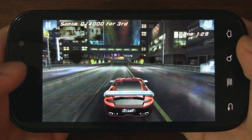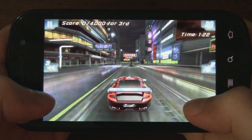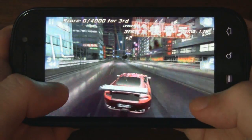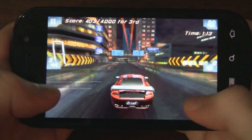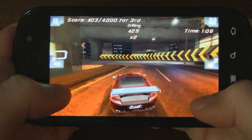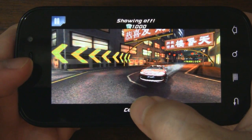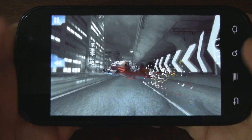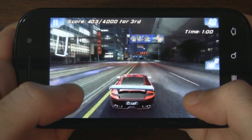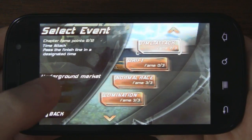Obviously it wouldn't be a Fast and Furious game without drift mode. Basically you want to earn points for sliding around corners — to do that you apply the brake and you can see we're spinning around, then once you complete it you earn those points. If you run into an object or a wall during the drift you don't earn points. I have a feeling I'm about to crash into the wall — boom, yeah. But you get the idea of drift mode.